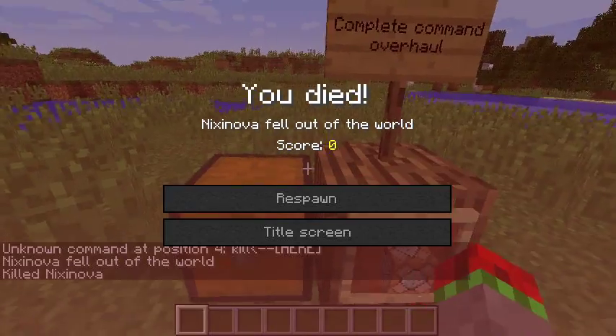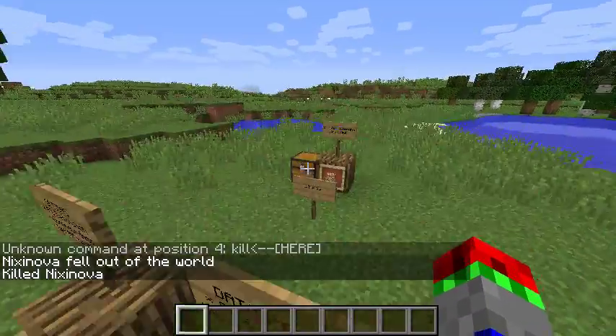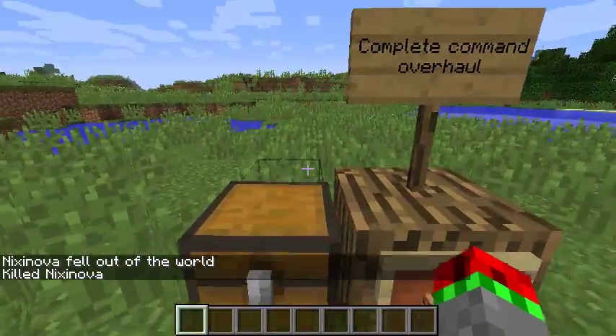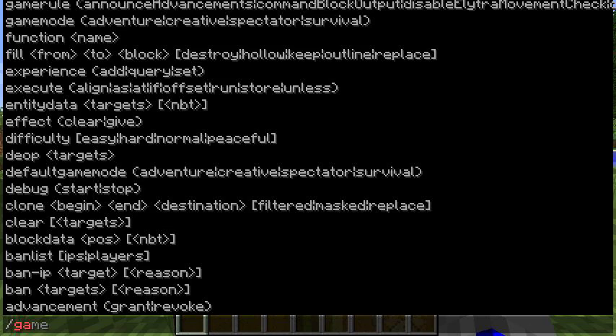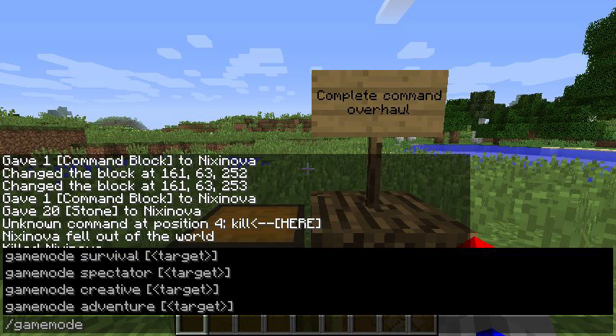We can do /kill and it'll now need the target. A lot of these have just been changed. For commands, there are now no shorthand, so you cannot do game mode 2, 1, 3, or S. You cannot do any of those. They have to be survival, spectator, creative, or adventure.